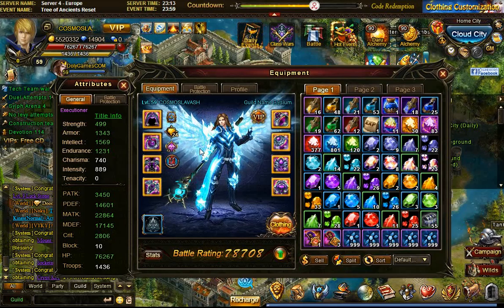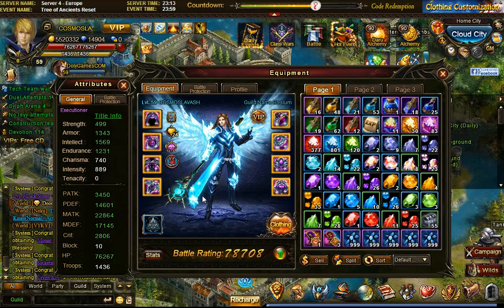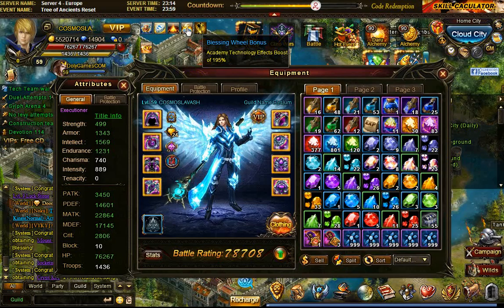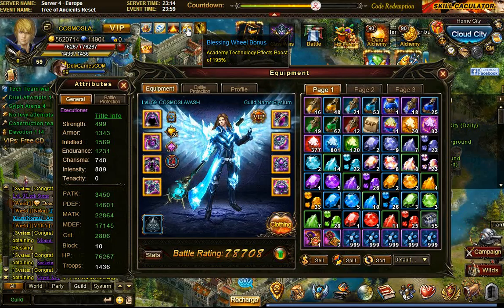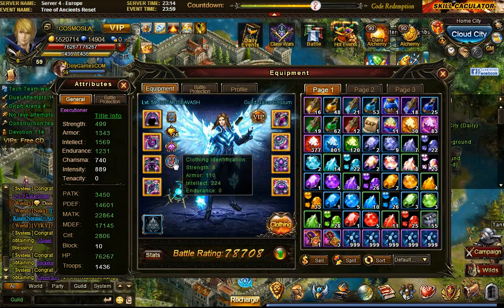Hey guys, Cosmos here from Kabam server for Europe. I'm going to be speaking about clothing identification and refinement from my mage account. Here you can see my mage, a level 59, with a bell rating of 78,708 — and that's also with the Academy blessing of 195%. When I enter different rooms it'll be higher because of the card system.